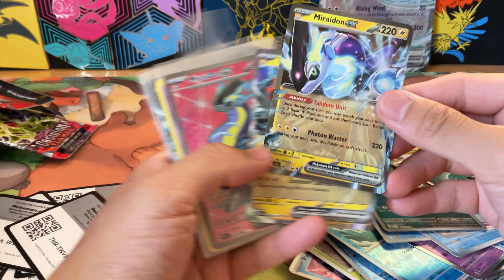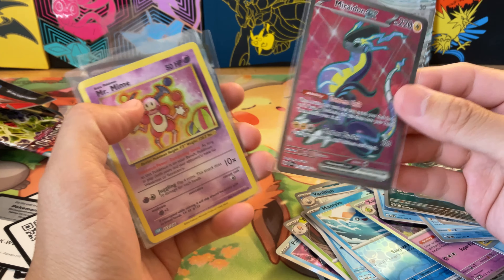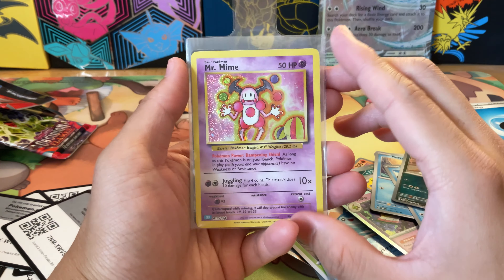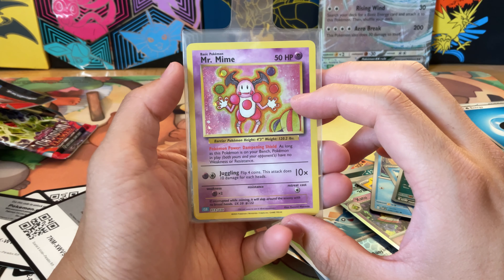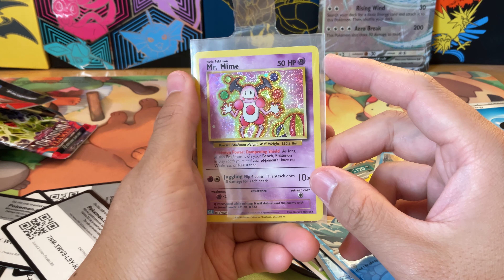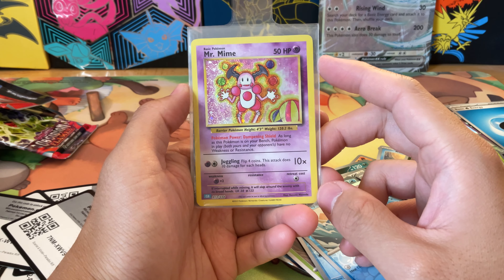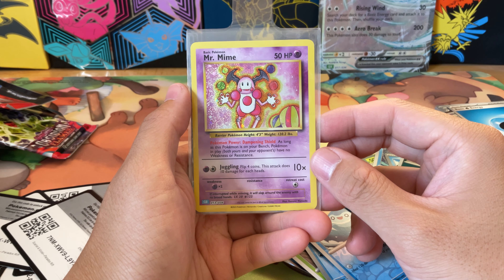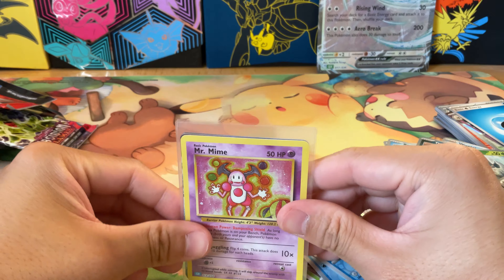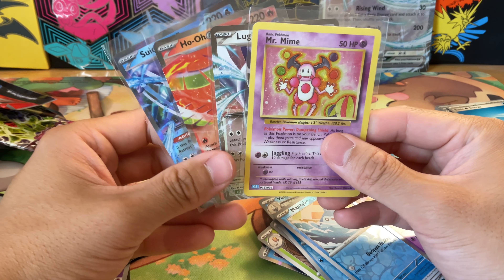Let's take a quick look at our hits — two cool little EXes; maybe I'll make a deck with those. A nice Miraidon EX here, love the purple and pink colors. Mr. Mime, Lugia, Ho-Oh, and Suicune. I want to recommend this product, but only as a one-of — mainly to pick up these promos and open 11 packs. I definitely wouldn't get more than one copy. If you're taking advantage of the Pro deals, let me know what you're picking up. Like and subscribe — see you in the next video, peace!